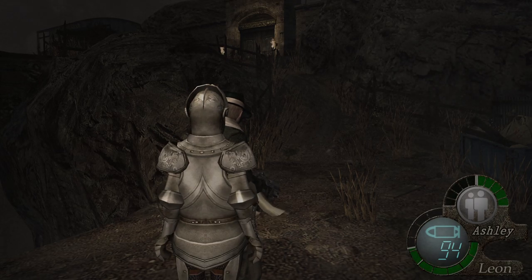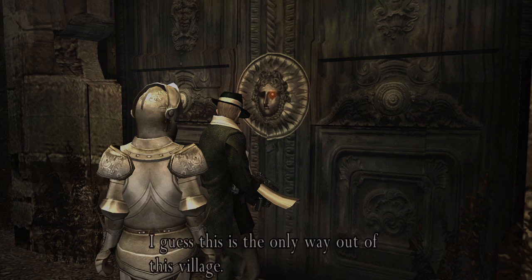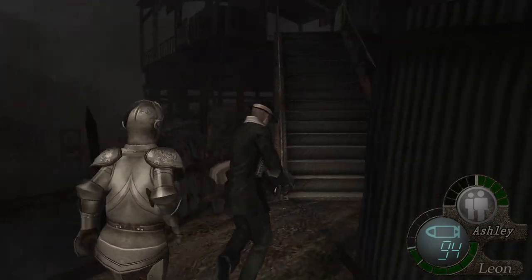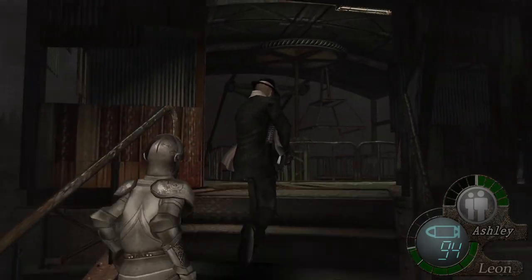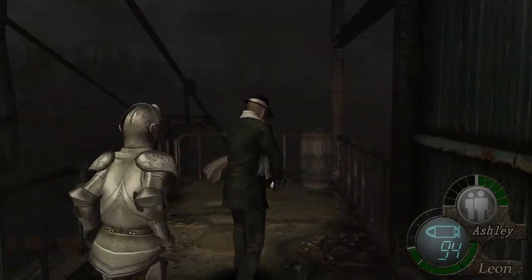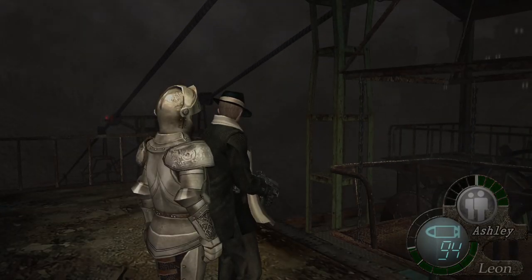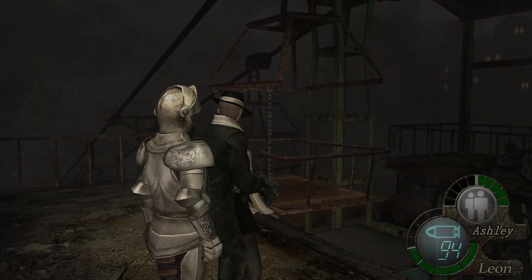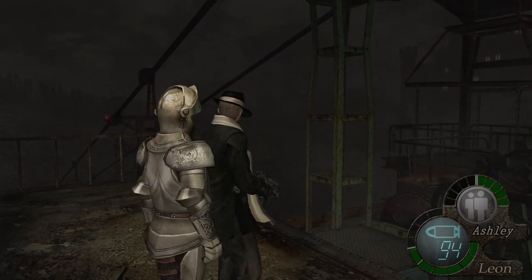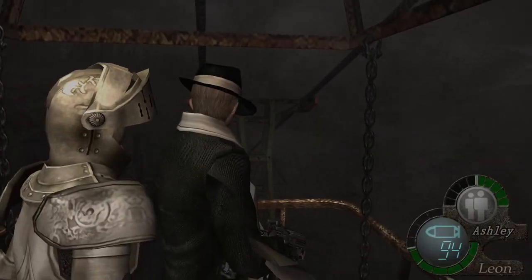We're going to jump into it. If you try and open this door you'll get a message — looks like it's some sort of retinal scanner, something to keep in mind. The TMP is a very good all-round weapon and it's very good for specific scenarios. It's especially good in situations where you only need one bullet to do a job, whether that's shooting an item up high, shooting an enemy in the leg to drop them, or getting enemies to fall off certain objects.